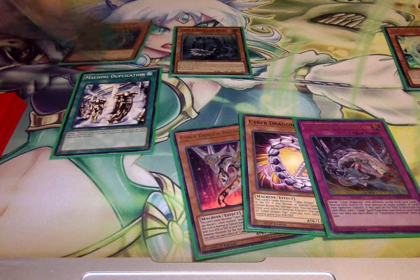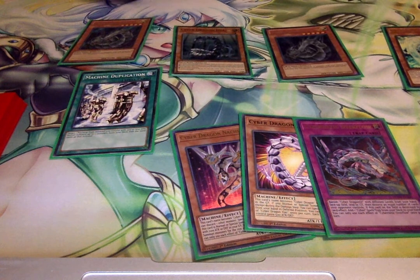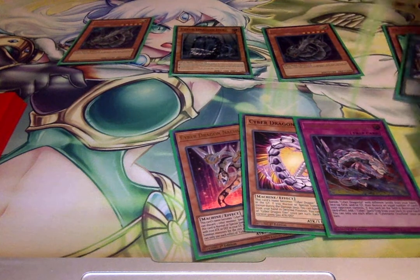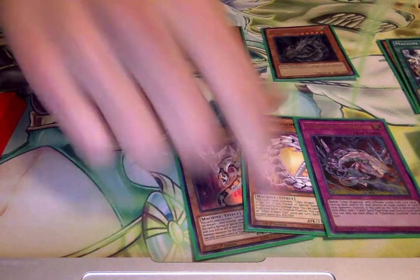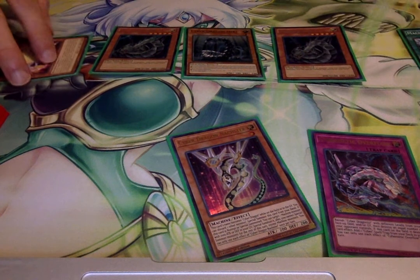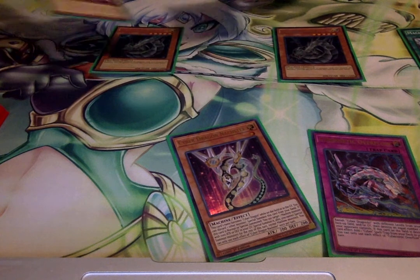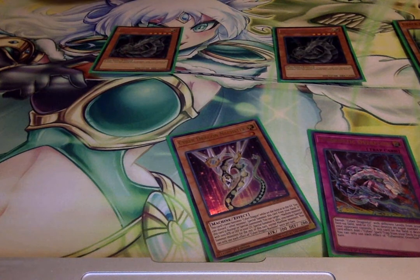Machine Duplication is going to get us the other Cyber Dragons from our deck; we get to summon out two of them. If you want, you can attempt to go to Infinity before we do that. We just summon the Cyber Dragon, and now we're going to trigger Veer because getting free special summons is always nice. So what we're going to do is use Herz and Veer to link summon out Verte Anaconda.